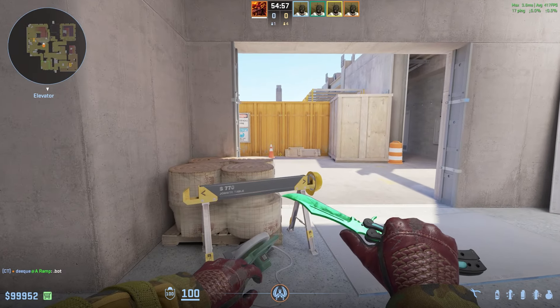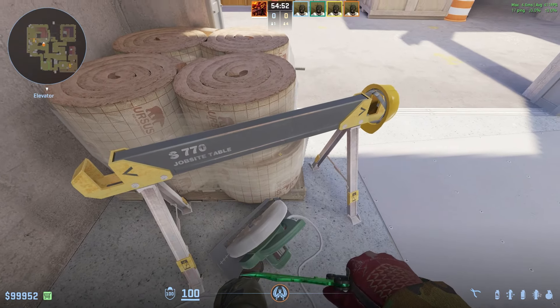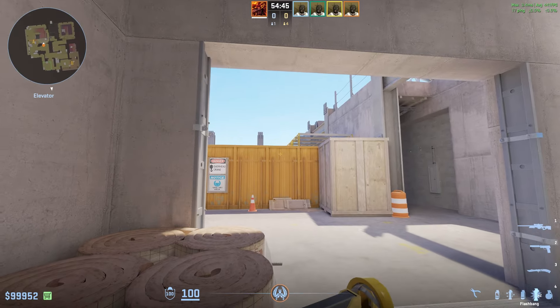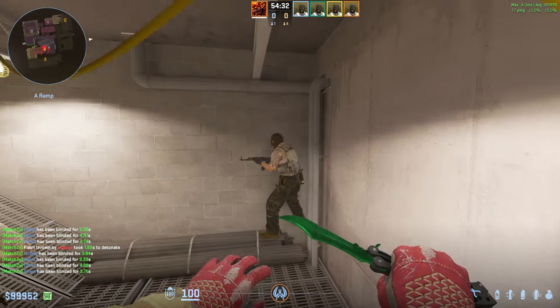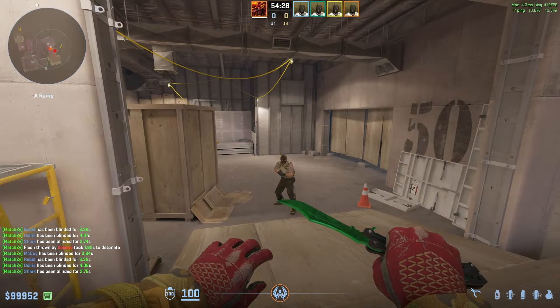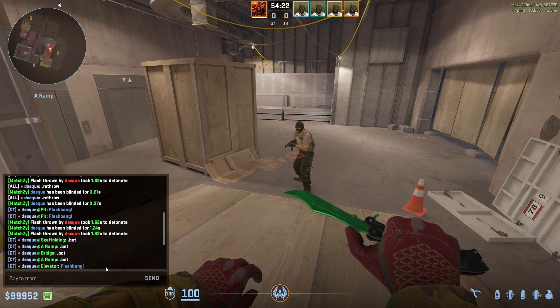For Vertigo, the first flash is a perfect A ramp flash. Come into the middle here, find this line and go up to about the height of this ledge — it doesn't have to be precise. Spam some flashes and this lands perfectly, blinding anyone in this corner, towards yellow, pushing up ramp, or playing deep ramp. They're always flashed for four seconds — it hits really well.